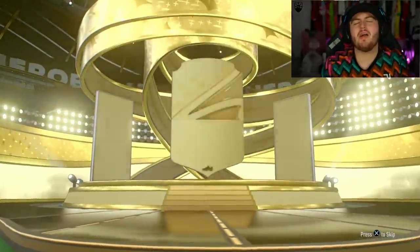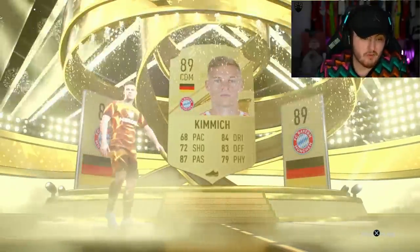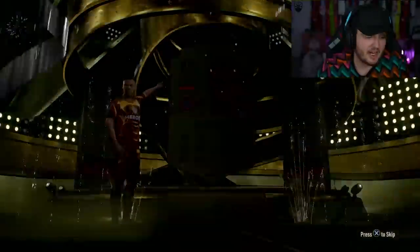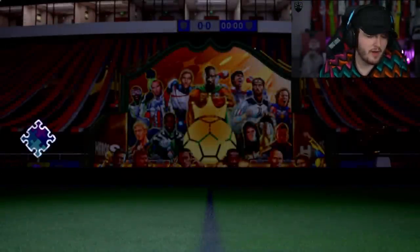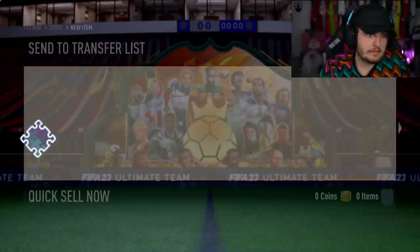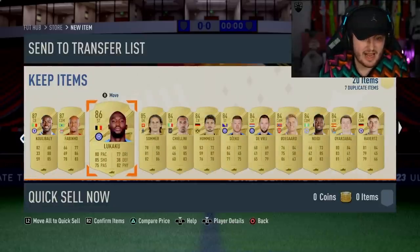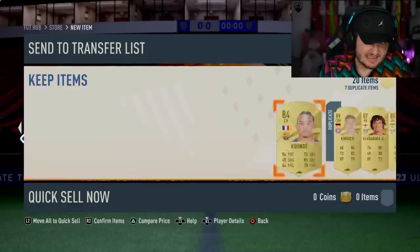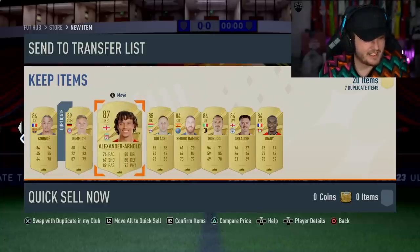No World Cup icon, man. Germany CDM, 89 - Josh Kimmich is pretty good. Hopefully a Road to the World Cup Dangler would be very nice right about now. No - wow. 87 Koulibaly, 87 Fabinho, 86 Lukaku. That's a bad pack, that is pretty bad, that's not good at all.